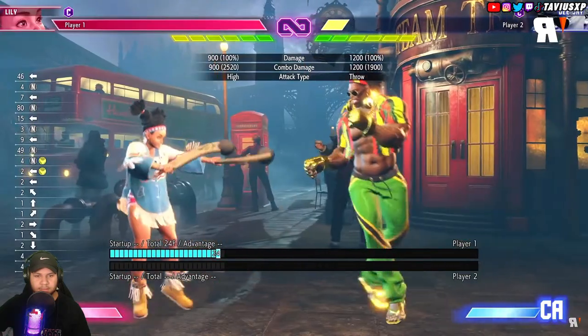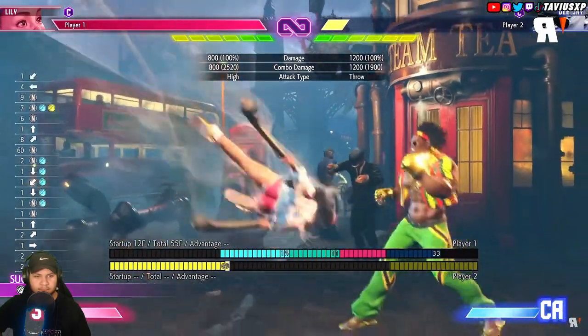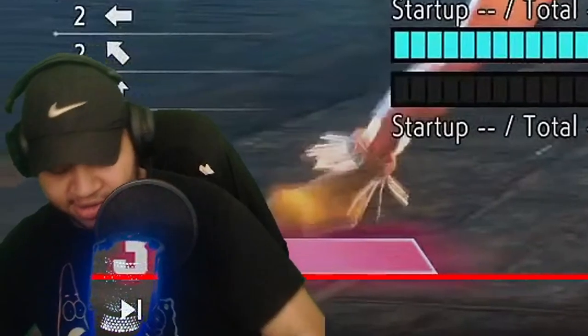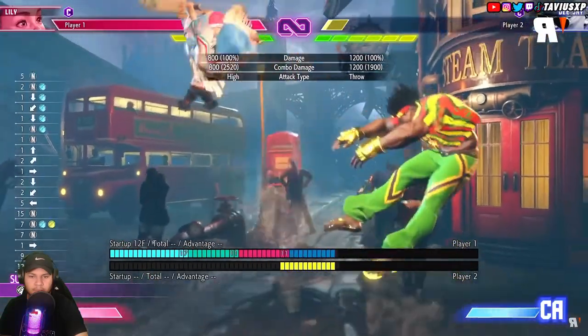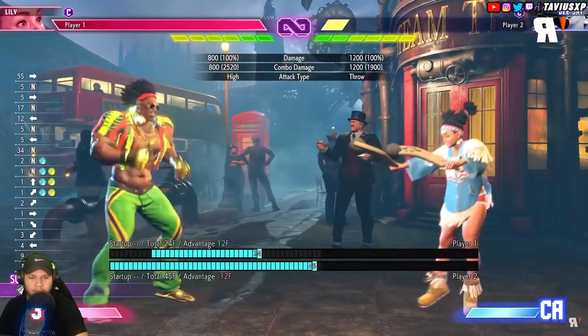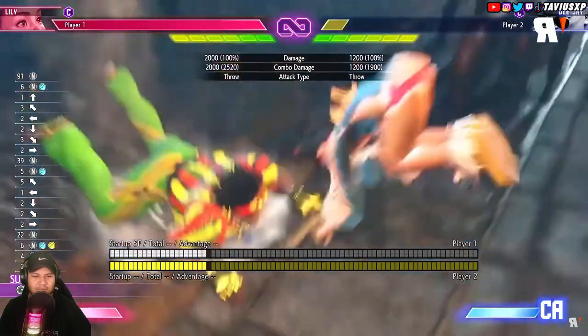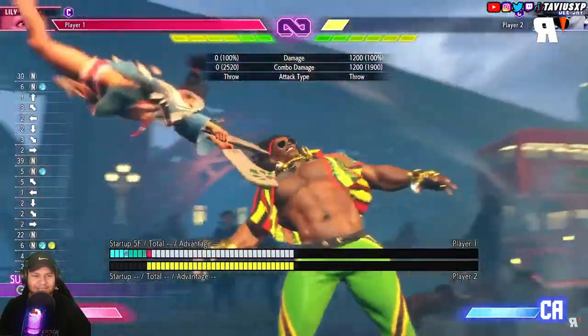Condor Dive is here as well, simply triggered by pressing two punch buttons when neutral jumping or forward jumping. This character is probably gonna cause a lot of people to get angry. When wind powers it, an extra hit creates more distance on block making it safer than normal. And of course the command grab, Lexicon Typhoon, is here to complete the moveset.